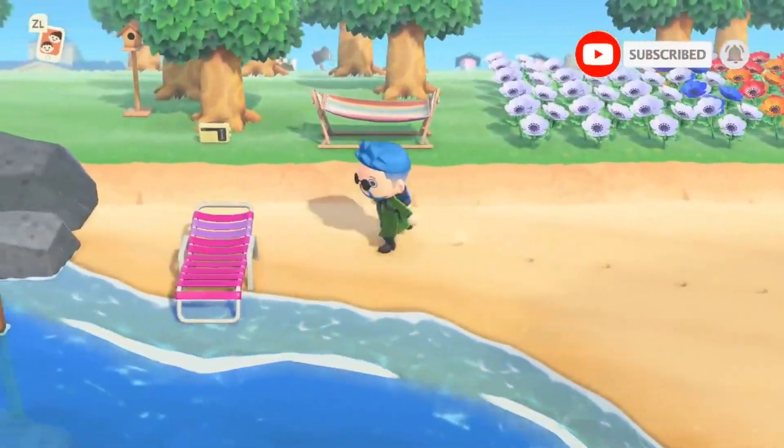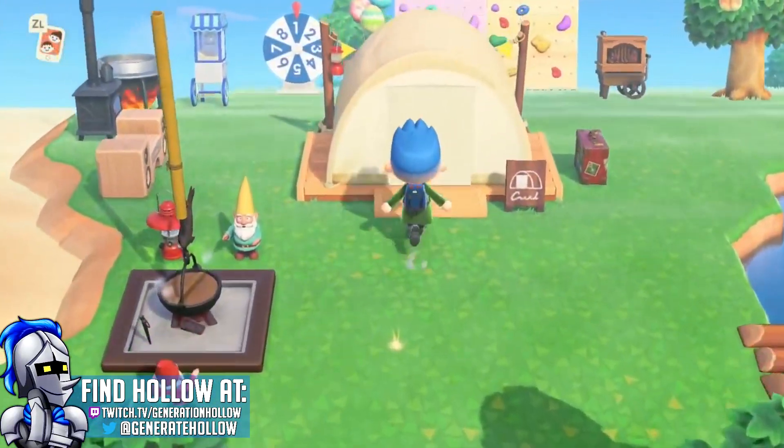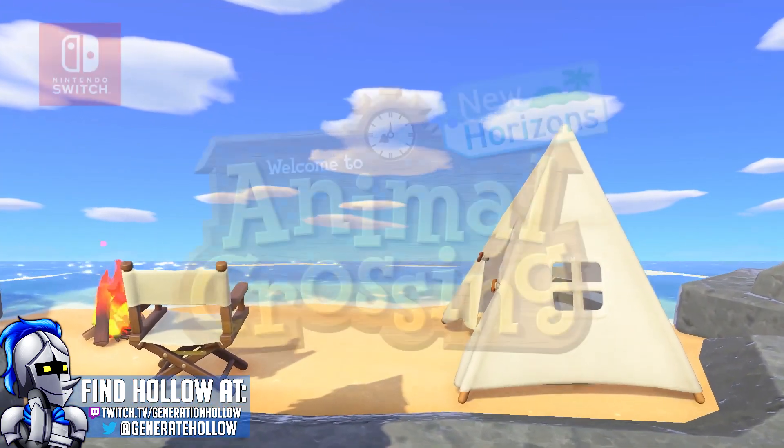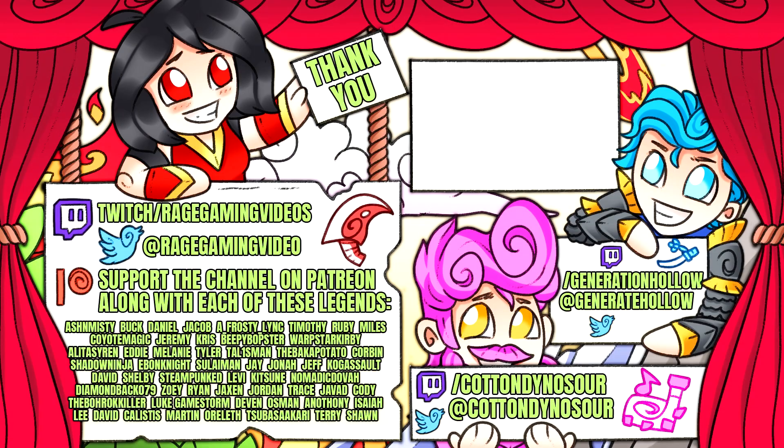That's everything for now. I hope you guys enjoyed the 2.0 update — it's good to finally see this at long last. Good luck to you finding your ideal villagers and even more good luck if you choose to try the amiibo method. Until next time, I've been Hollow, you've been you. Thanks for watching.